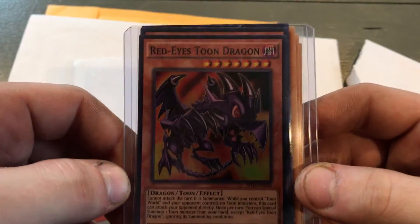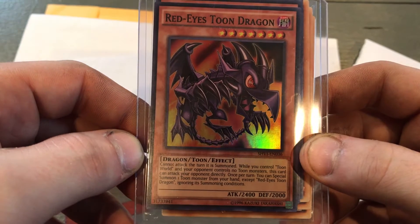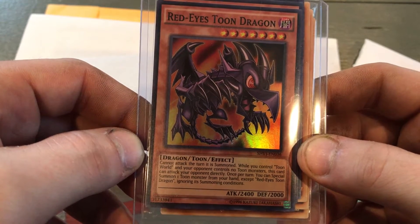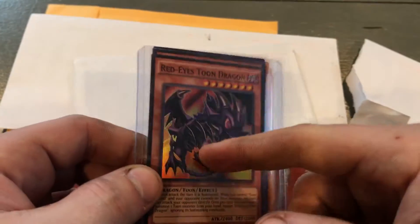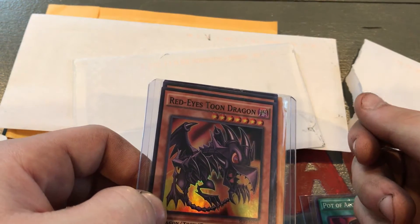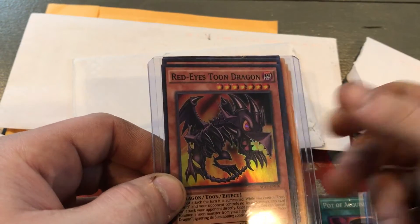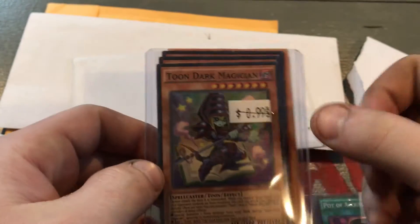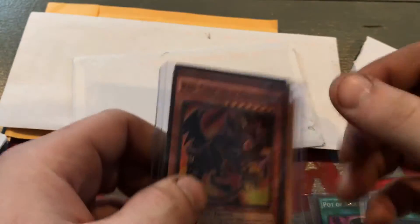Let me read what this says real quick. Once per turn, you can special summon one Toon monster from your hand except Toon Red Eyes, ignoring its summon conditions. So basically, you get him out with your Black Stone of Legend, activate that, get your Toon Red Eyes out of your deck, activate his effect and get your Toon Dark Magician out if you had him in your hand — or any other Toon monster.